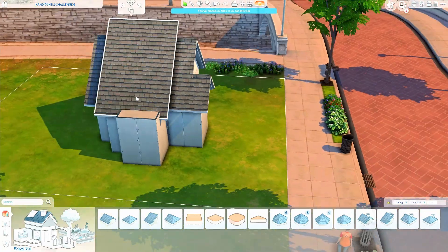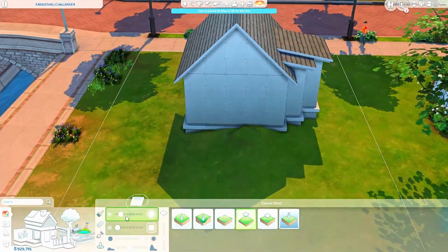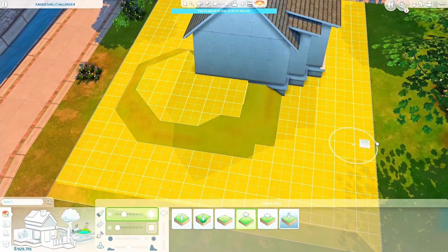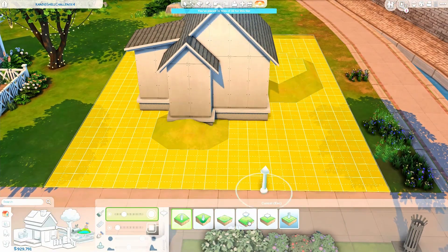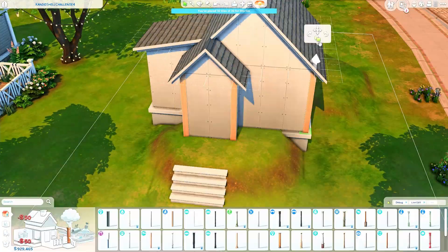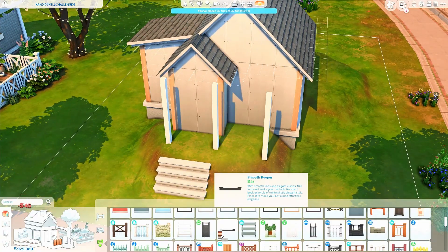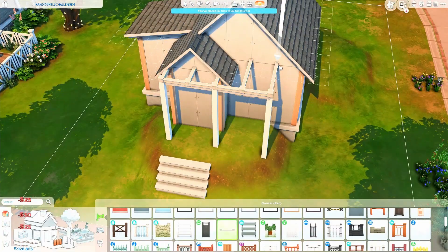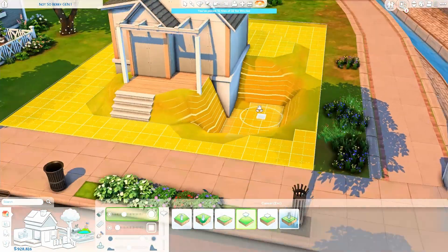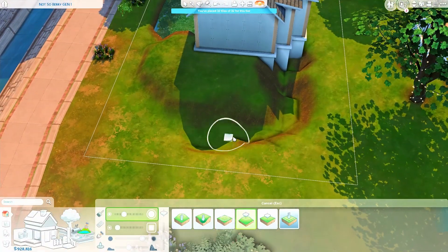Today we are building another micro home, and this micro home is for the Not So Berry Challenge — specifically for the first generation, because the first generation includes everything to do with the color mint. So I built this micro home with the color mint in mind. It doesn't look like that right now, but I'm going to add some color later on.